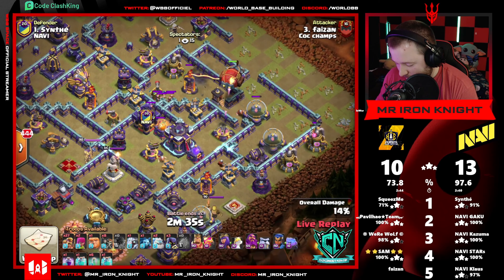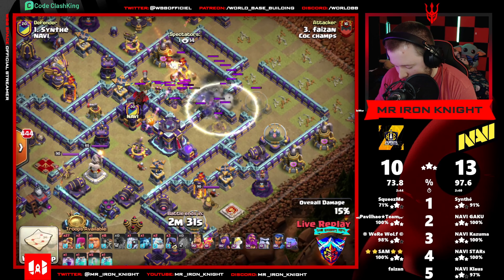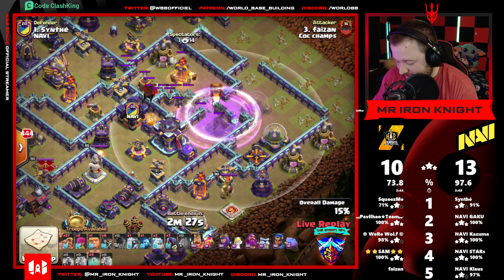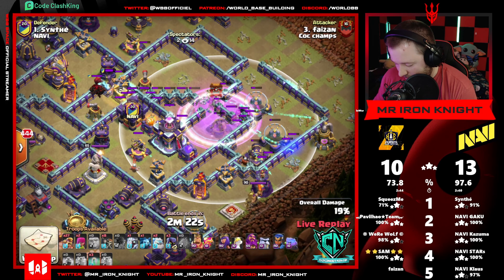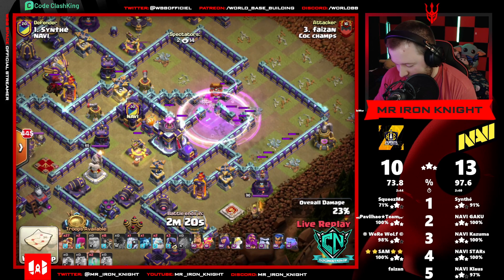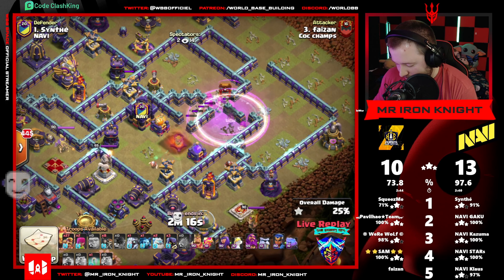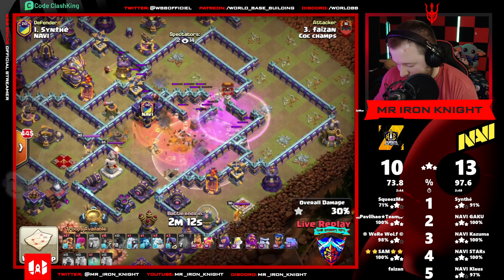Looking out for any traps as well. Just wants to land right here, or just short — that's fine too. Can clone across the wall there, totally fine. Investing this expo so as to not distract the super archers from taking on the haul earlier. Still gets that expo down.